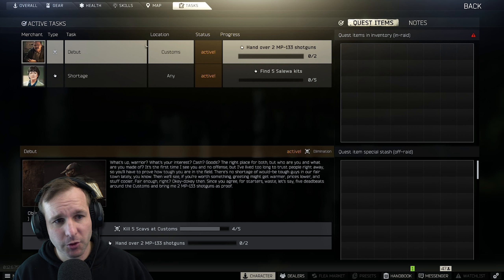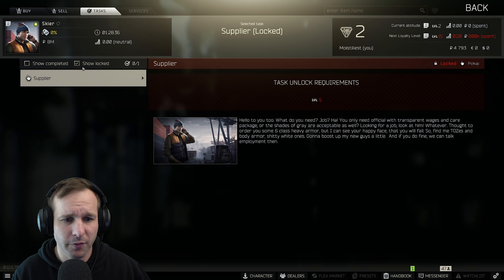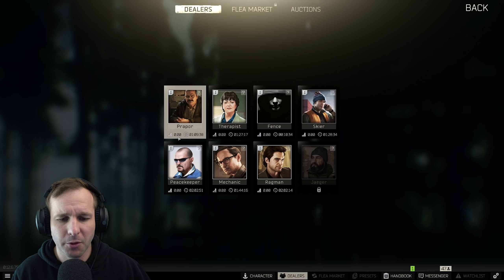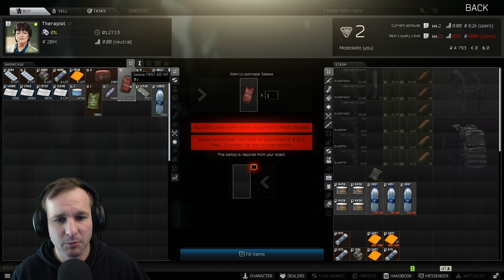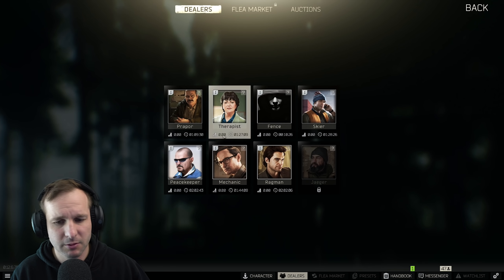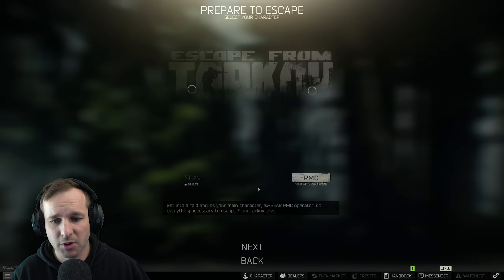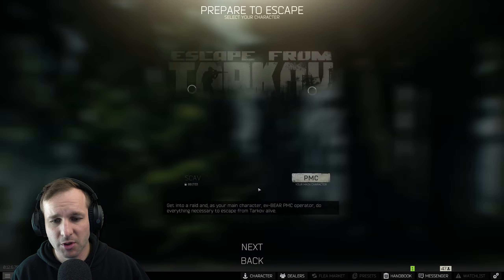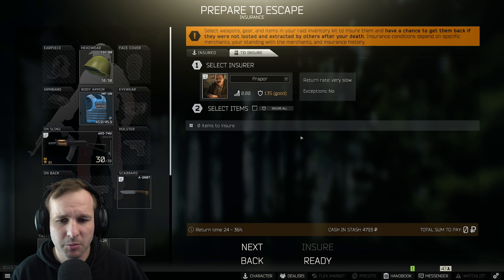We'll chuck a helmet on and go try and get our last kill on Customs for the five scav kills. After those five scav kills, I won't need to go back to Customs for a while — I'll look at going to different maps and working on different quests. We also need about 1,000 more XP to unlock the next level — it's changed to level five now, I think. We could also try to get the fuel can for the hideout crafts, but for now we're heading into Customs.